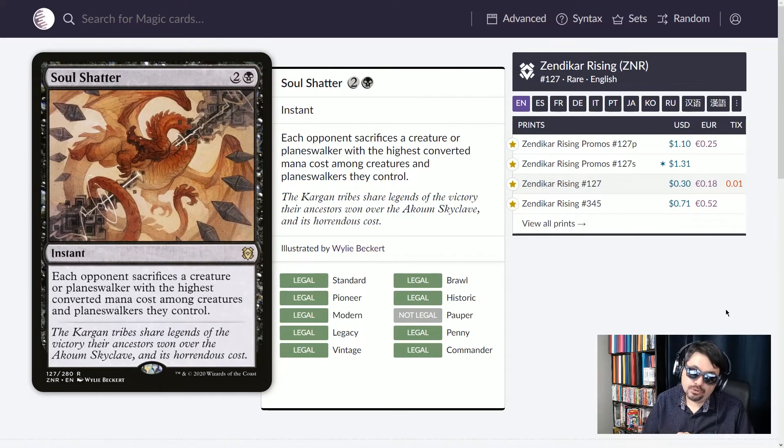And lastly in board wipes, Soul Shatter — three mana instant. Each opponent sacrifices a creature or planeswalker with the highest converted mana cost among creatures and planeswalkers they control. Not a complete board wipe, but it's going to take out the biggest creatures and planeswalkers they have, and for those that haven't built a board state, it gets the creature in question. An interesting board wipe published in Zendikar Rising.